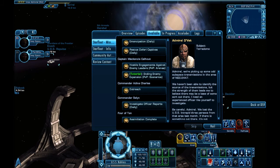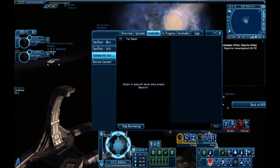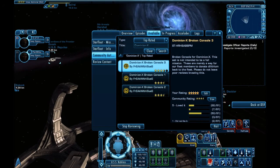Once there, I'm going to scroll down until I find Investigate Officer Reports under Commander Salen. Once I take this, I'm going to exit out of there. Then I'm going to click on Community Authored, drop that down, type in Dominion X, and click Search.